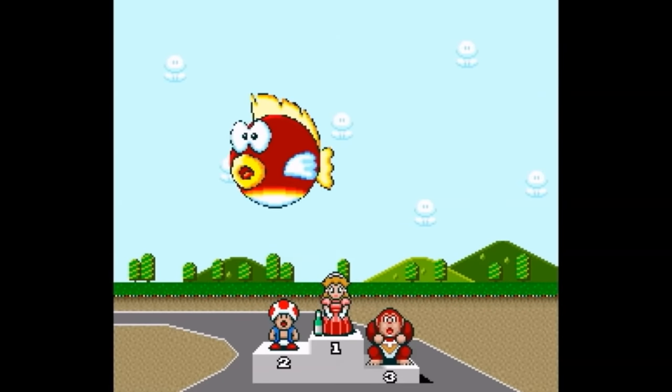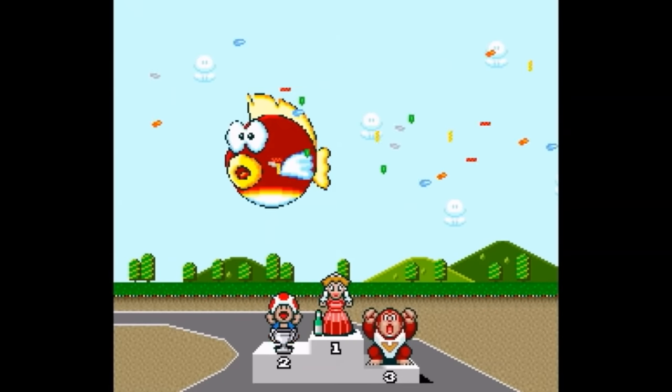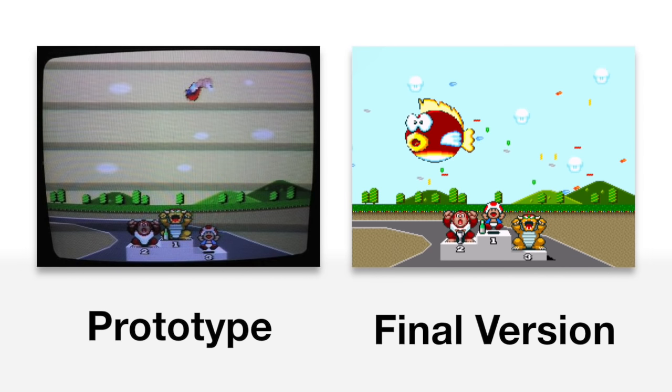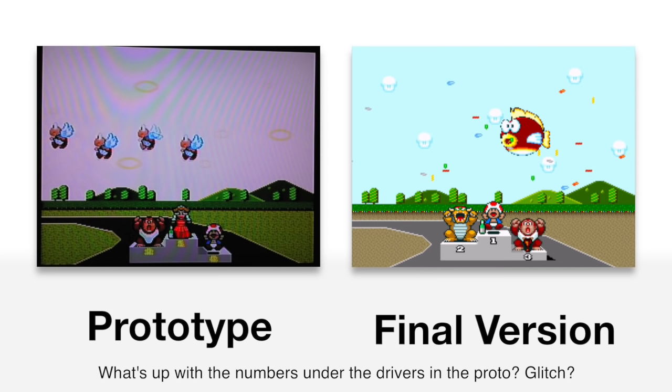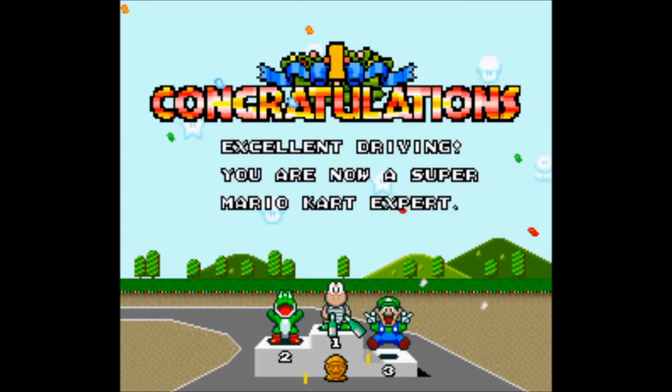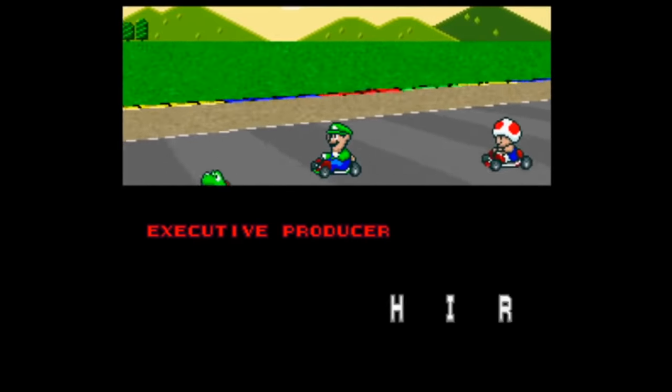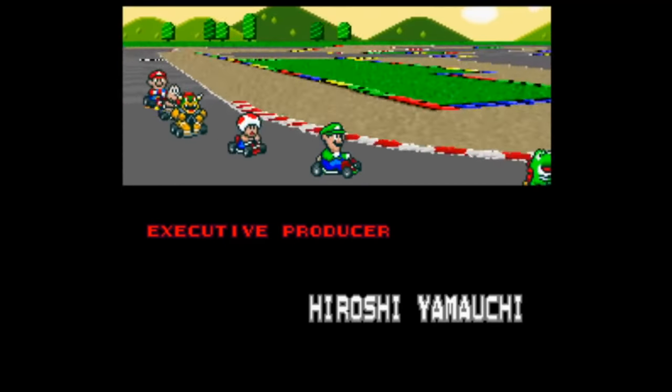For second place in the proto, instead of a giant Cheep Cheep giving you a silver cup, you get nothing — a Super Koopa flies in a loop on screen only to get hit by a champagne bottle cork. For third place, four Koopa Paratroopas fly across the screen, and sadly the last one also gets hit by a cork. After the award ceremony for the Special Cup, instead of getting the end credits and unlocking 150cc, nothing happens in the proto.